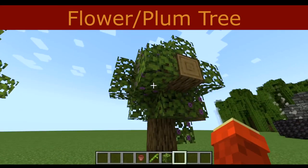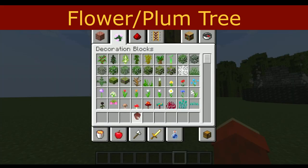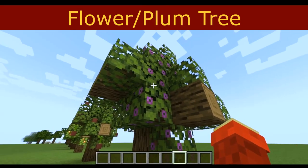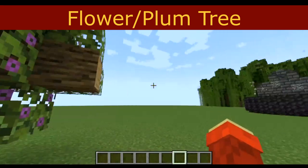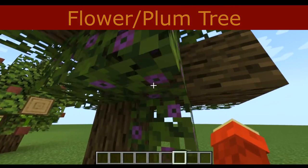This tree is the simplest of all the trees here. All you need is the two types of azalea — or you could just have the flowering type of leaves with almost any tree leaf. Technically this would be a flower tree, but I would also consider it a plum tree as well.